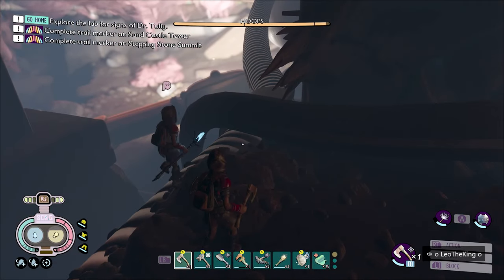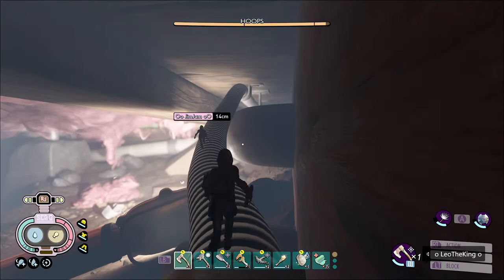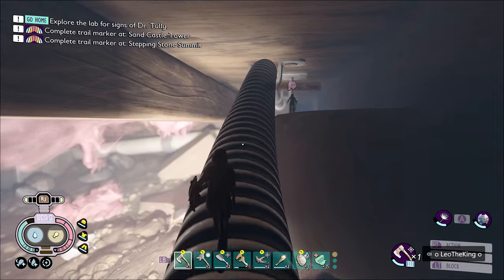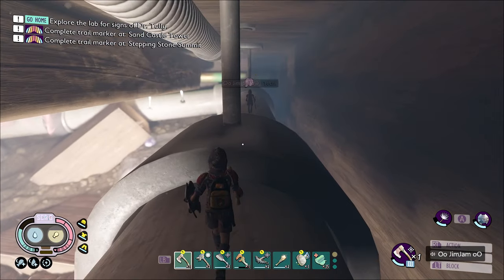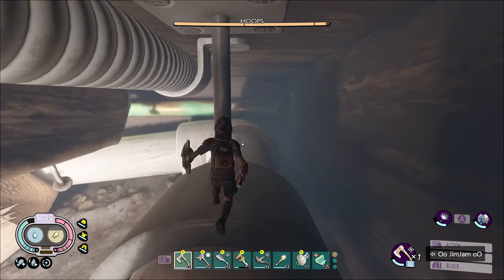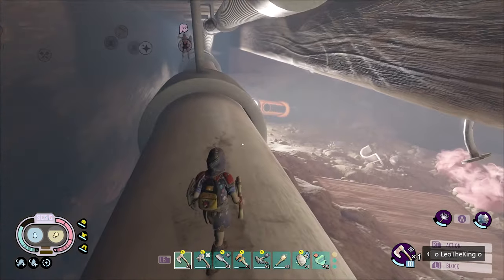We need to make our way past the black widow, and this time I think we're going to try to take it on. So are we going to take that on first? Yeah, I think we're going to have to. I feel like we could probably do it. We're probably going to want an axe and a shield. And I need to make sure I've got my mutations on — the fighty ones.